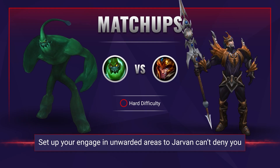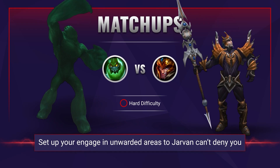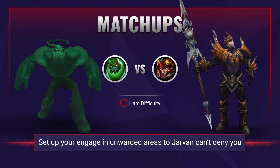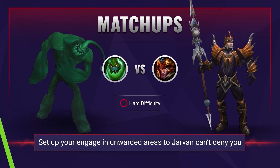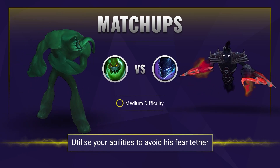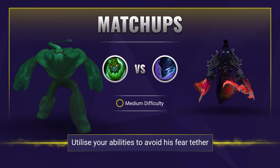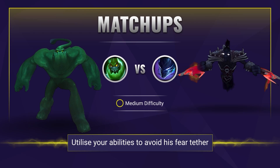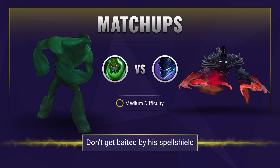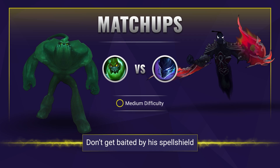All of this holds true in teamfights. Jarvan can still interrupt your engage, disrupt what you want to do, lock you inside his ultimate, and then you're just bouncing in a big ball of depression. Try to get set up in areas where they don't have vision and time it according to Jarvan's spells. Much like Jarvan, Nocturne is probably still going to be able to duel you in the early game — although he can do that to anyone. At least in this matchup you can have an easier time getting away using your E, Q, or even ult to avoid his fear tether. But be careful of his spell shield when looking to CC him — if you mistime your spells with his spell shield he can basically negate you pretty fast.